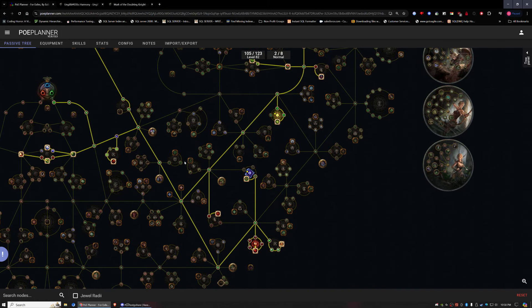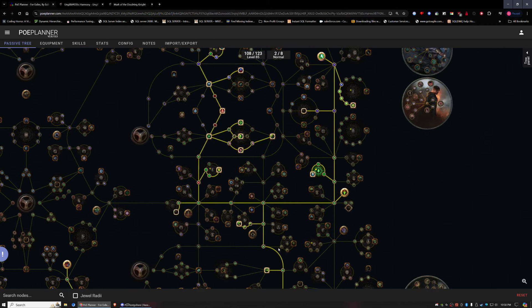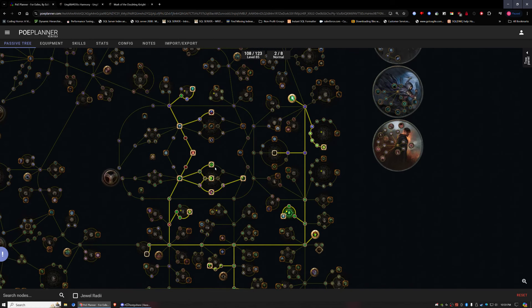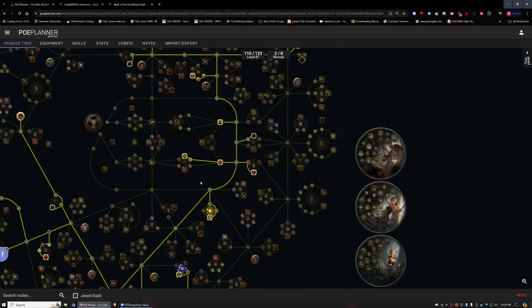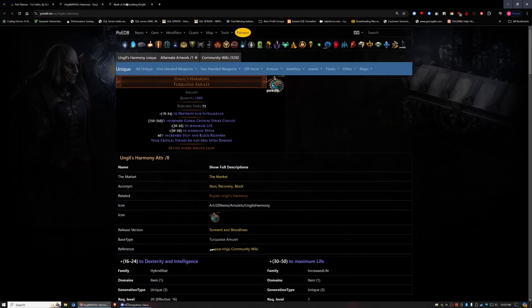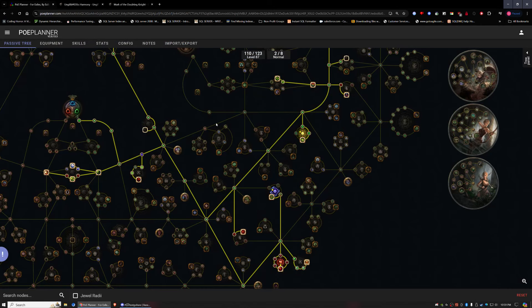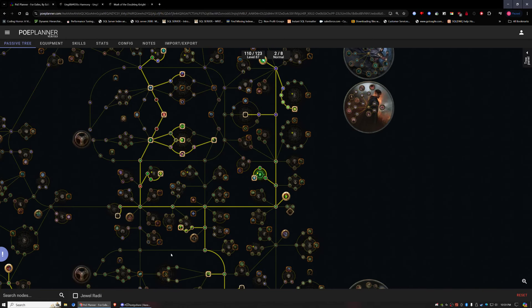That's pretty much it for the main pathing — we'll be grabbing some gems as we reach higher levels. We're at level 85 for the starter, and at level 87 there's another jewel slot. This seems to be a spectacular start. I'm hyped — this is going to be so smooth and easy. Assuming I get the key items, I could be doing T16 easily with this setup.